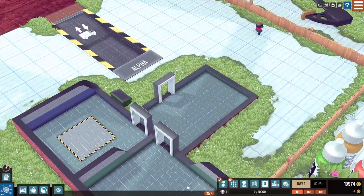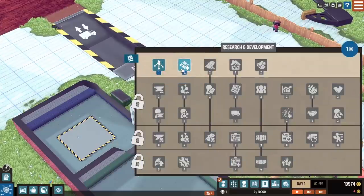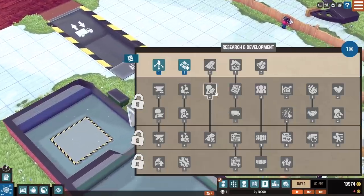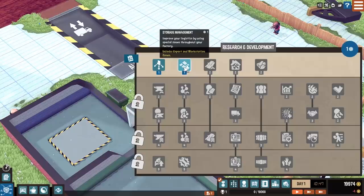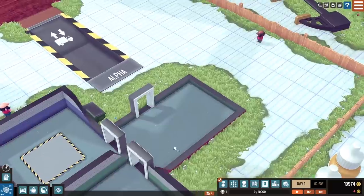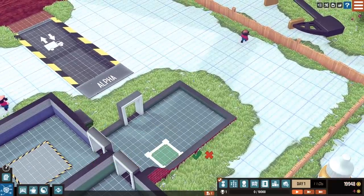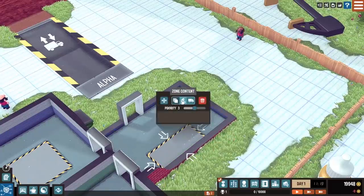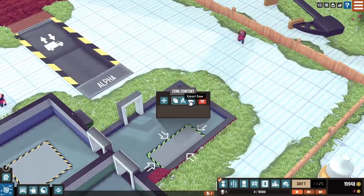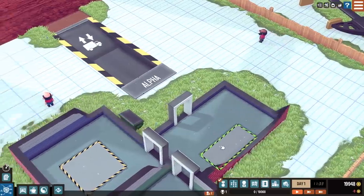Do we have any upgrades yet? We did start with one upgrade. I'm going to get Storage Management. This is kind of how you progress through the game — you earn upgrades as you complete toys and do tasks. Storage Management is going to allow me to have different types of storage areas. I can put this area down here and expand it out, and I can tell them that I want this to be the export zone — any toys that we make will go here so we can export them quickly.